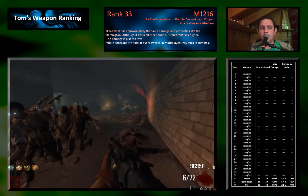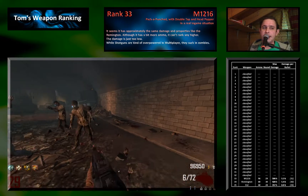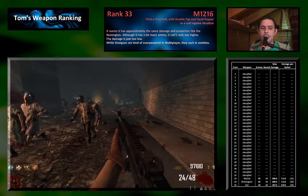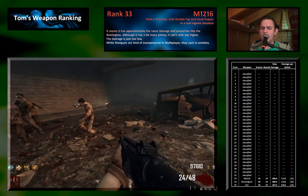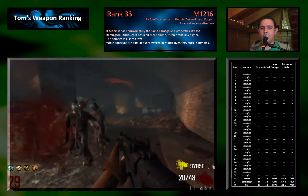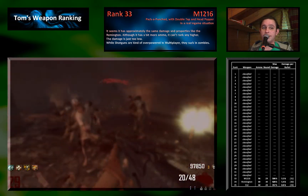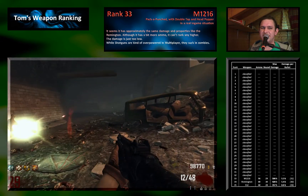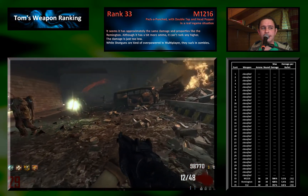Rank 32 is the third shotgun in a row — they obviously fail completely. It's the M1216, which has approximately the same damage as the Remington but a little bit more ammo, so it ranks higher. Overall I can't say anything good about this gun either, because shotguns do not penetrate through zombies. They are not able to take out full hordes — good for single zombies but they kind of suck for hordes, so I can't really recommend any of those three shotguns.